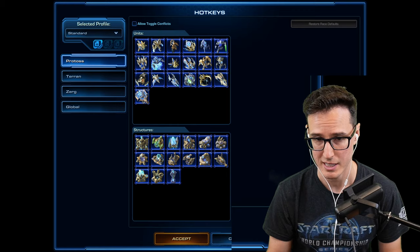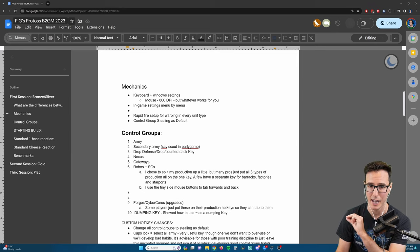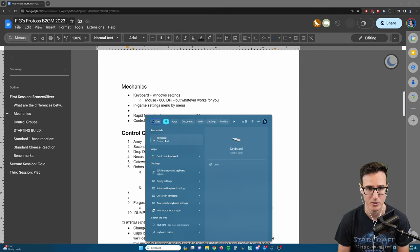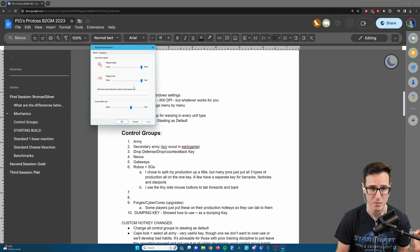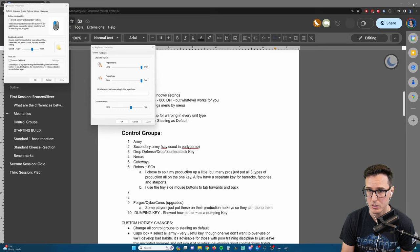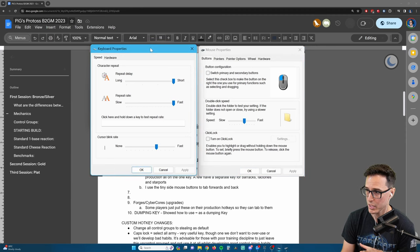We're going to start by going through the Bronze to GM Protoss document. First things first: keyboard and Windows settings. I'm on Windows - you might have to search a bit if you're on Linux or Mac. All you want to do is search for 'keyboard' and open the keyboard properties menu. You also want mouse properties - go to additional mouse settings. So now we have both mouse properties and keyboard properties open.